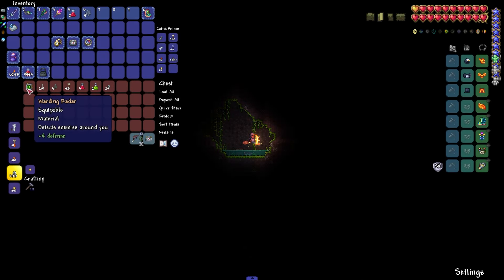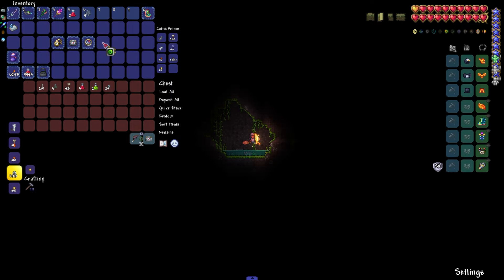Next in line will be the Radar. You can easily find it in chests at the beginning of the game. This is what it looks like.